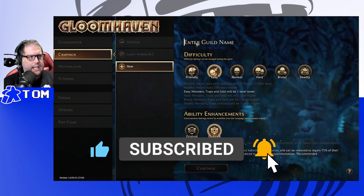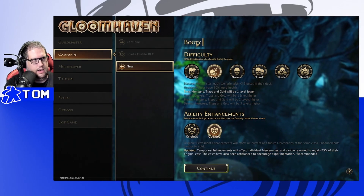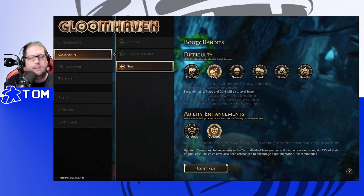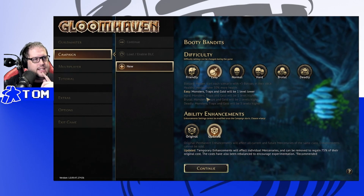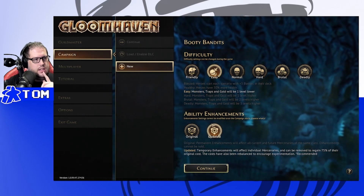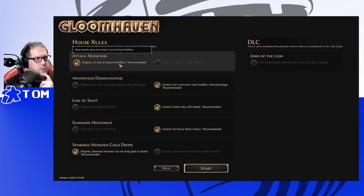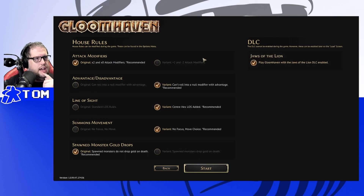First of all, we need to enter a guild name — the Booty Bandits. We're going to do it on Easy, so monsters, traps, and gold will be one level lower. We'll do the updated enhancements. The DLC is enabled — DLC cannot be enabled during a run, but can be enabled later at the load screen.